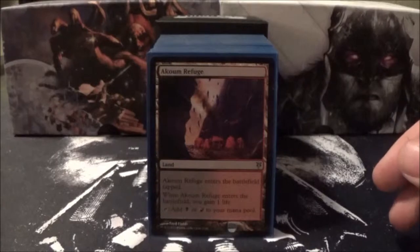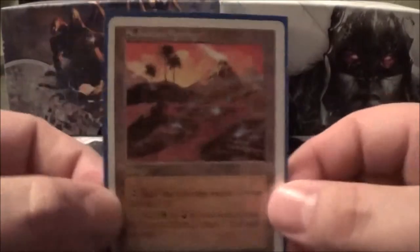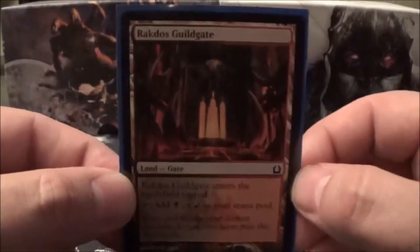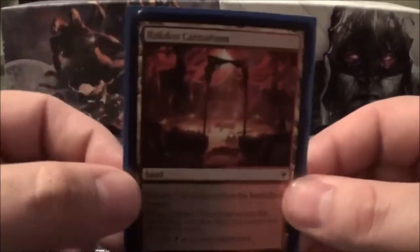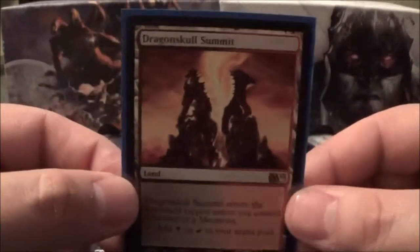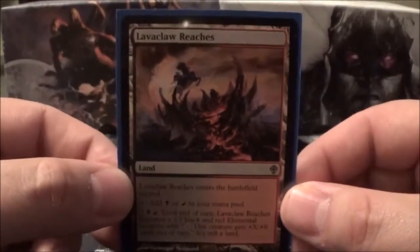Next up, the lands that produce black and red: Akum Refuge, Sulphur Springs, Rakdos Guildgate, Molten Slag Heap, Rakdos Carnarium, Dragon Skull Summit, and Lava Claw Reaches.